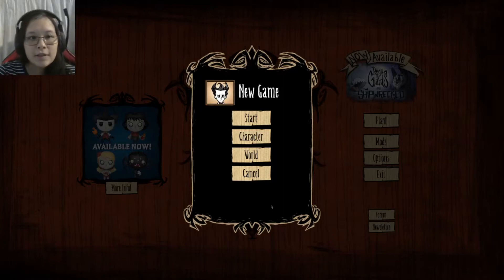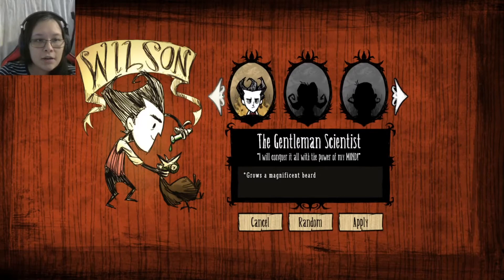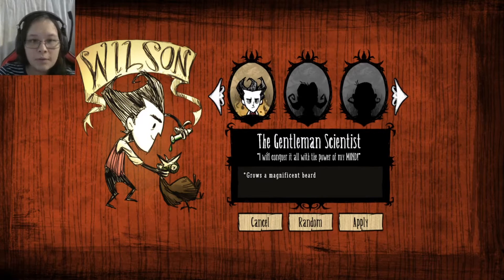Hello! So this is Dawnstar, and let's pick a character first. The game's point is to survive and not starve, or meet your end in any other way.